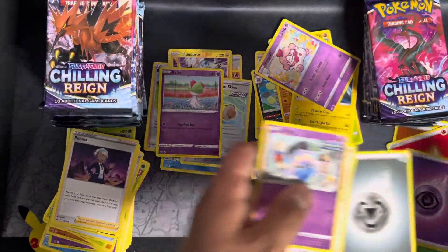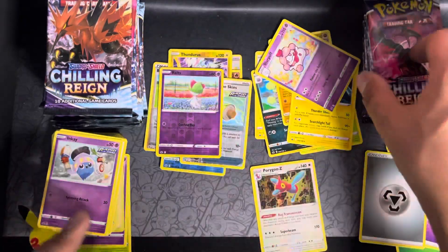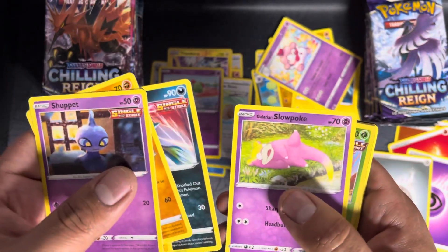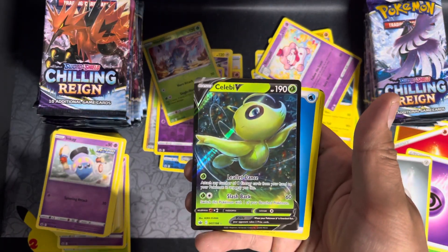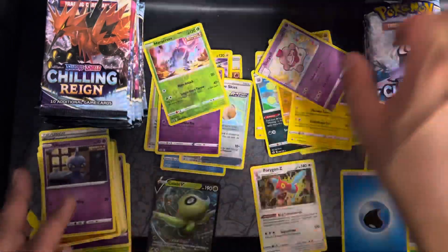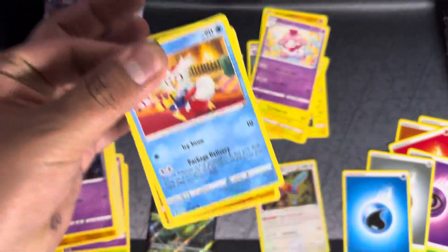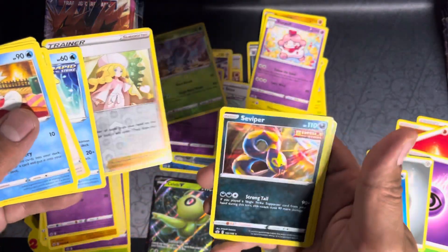Slowpuff. I'd be pretty happy with an alternate art bird card in the opening, but I really want a Snorlax. Our first V is a Celebi — cool. Deli Bird, Caitlin, it's a Viper.